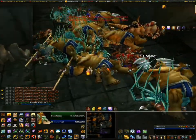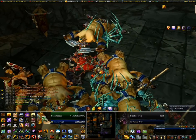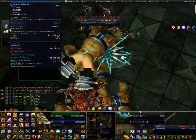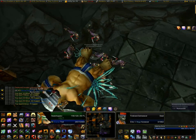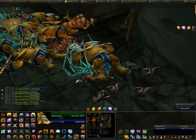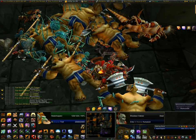One thing to note about running these old instances is you'll get a lot of reputation. If you haven't got Ambassador yet, you can get really fast reputation with any of your capital cities. My mate said when he did a whole pull of BRD — which only took about 15 minutes — he got like a quarter of the way through a reputation bar. It's really fast reputation.